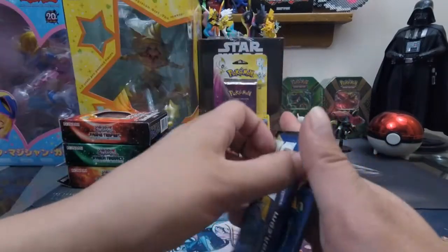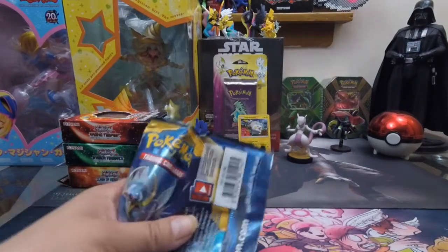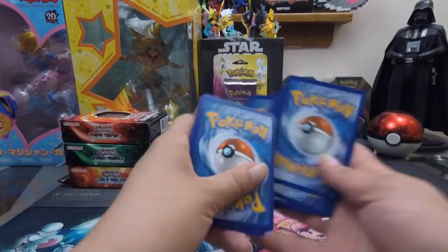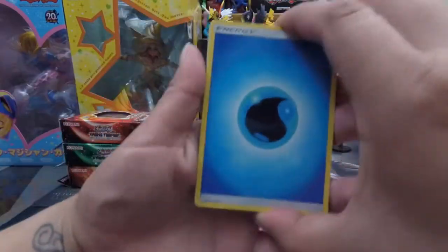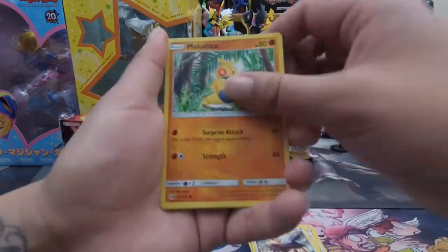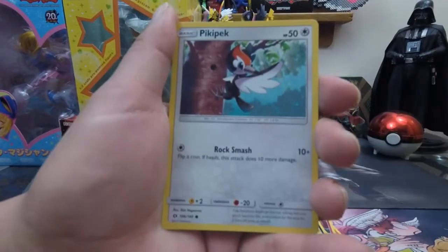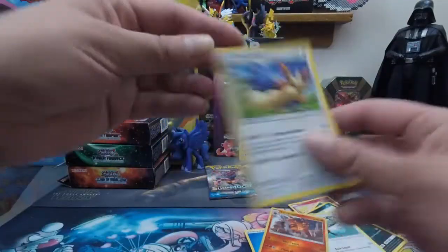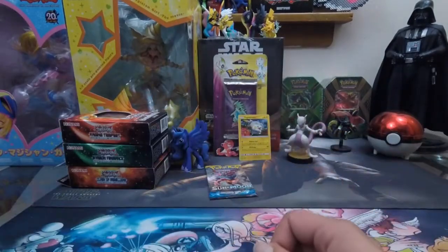Second pack — it's going to be an Electric type energy, it's Water. We've got Spinda, Lily, Herdier, Makuhita, Snubbull, Alolan Rattata, and Sandile. We got a picky pack — we have a Reverse Holo Torcat and a rare Stoutland.